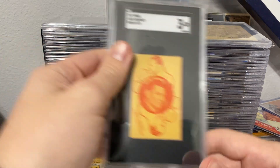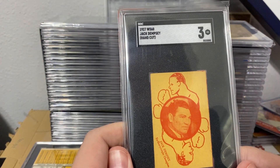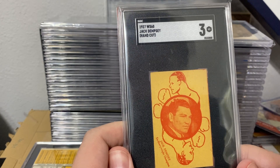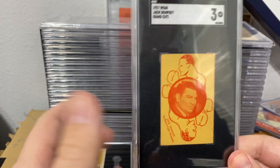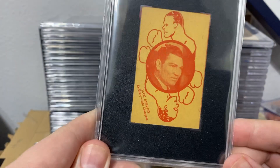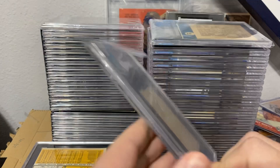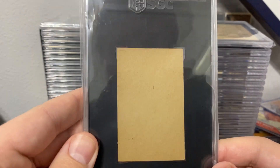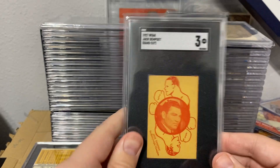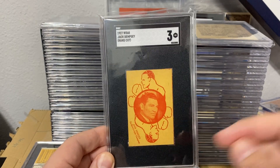Starting off with these — first we got my 1927 W560 Jack Dempsey and this one got a three. Honestly I thought this was going to get a two because of the borders. You guys can see there are very slight borders on here, and you can see the back as well. I'm happy with this grade — it looks really sharp in the case and this is going into my boxing PC.